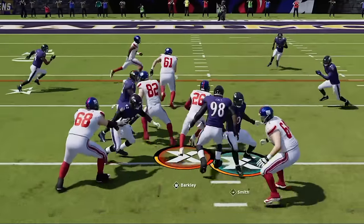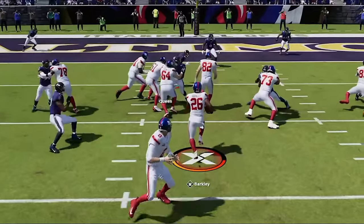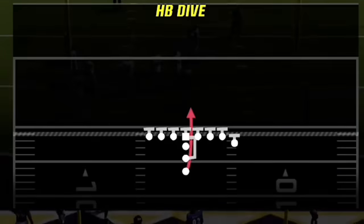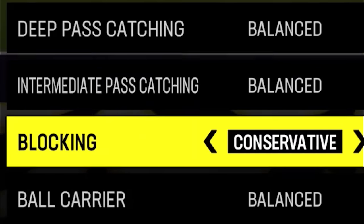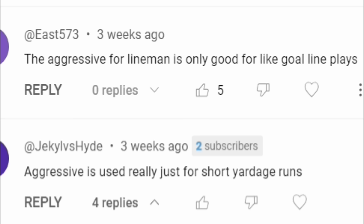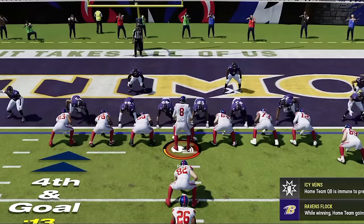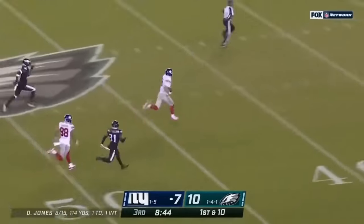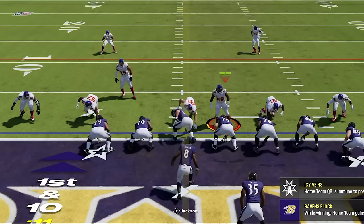We go back to pounding the rock, as running the ball is really the basis of this scheme. We get all the way down inside the 10 before I get to the one-yard line on 4th down and decide to switch offenses, putting all my faith in Daniel Jones in a quarterback sneak. I had put my blocking to aggressive as I've heard that helps in these situations — that's a lie! And I haven't learned yet that it's never a good idea to get Daniel Jones involved in anything.